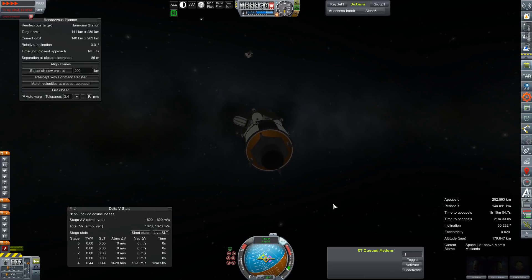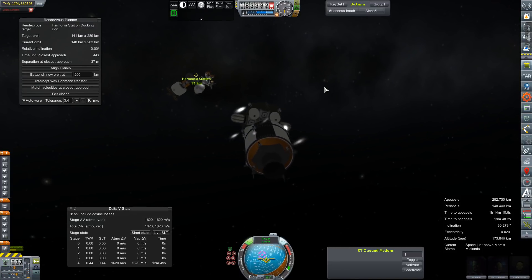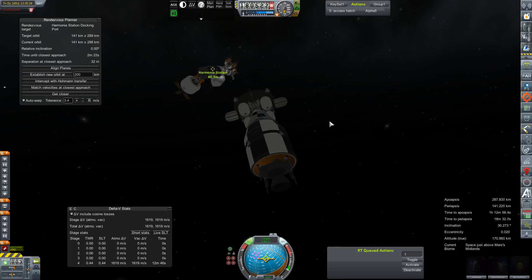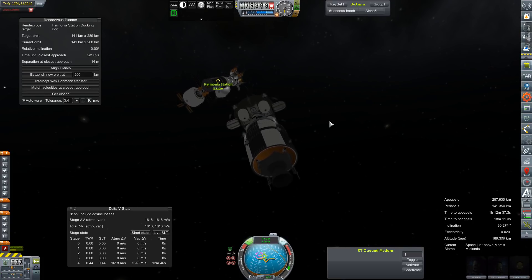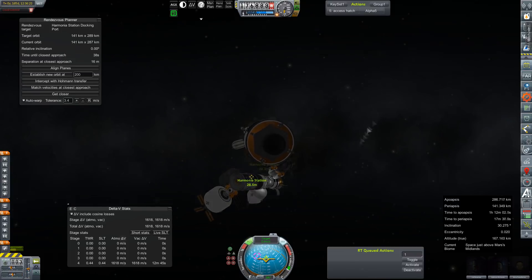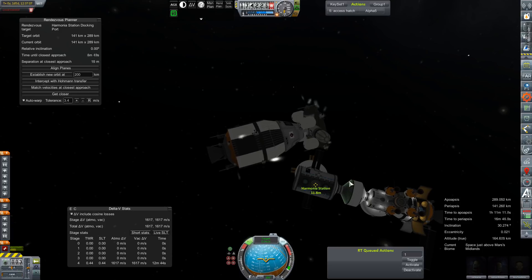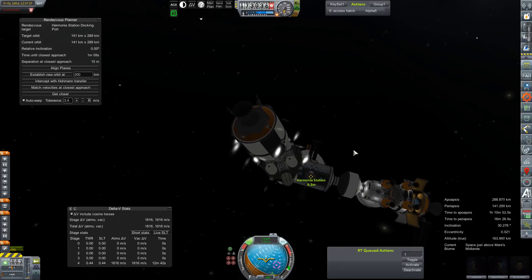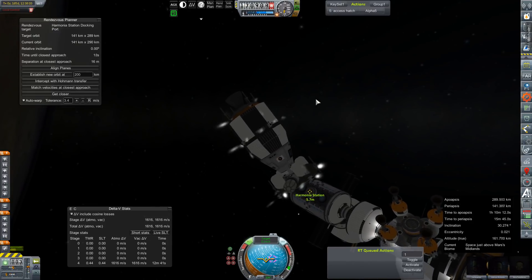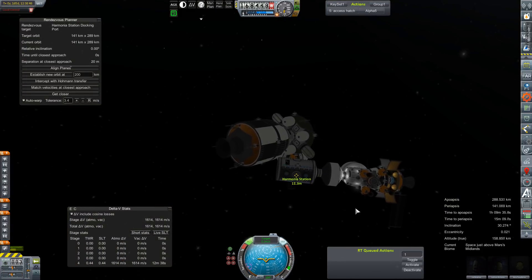There's that super fun thing where the space station moves when you put it in time warp. When we come out of time warp, it's in a completely different place but a whole lot closer — only about a meter and a half per second to kill. We'll zero out some of this relative velocity while making our approach to the side docking port designated as our target. It brings us right up to the lab. The station is actually rotating a little bit and the balance of the Artemis is off. I should have transferred fuel a whole lot sooner.